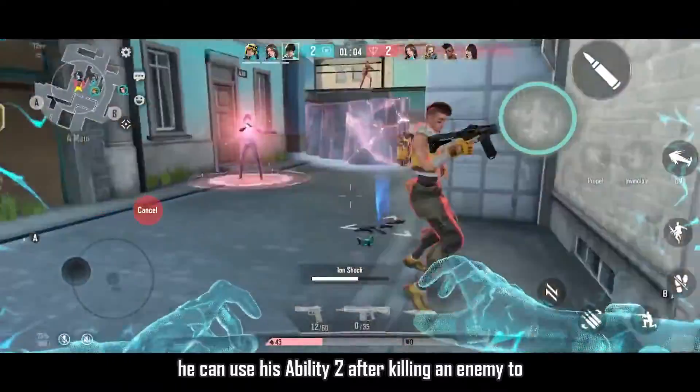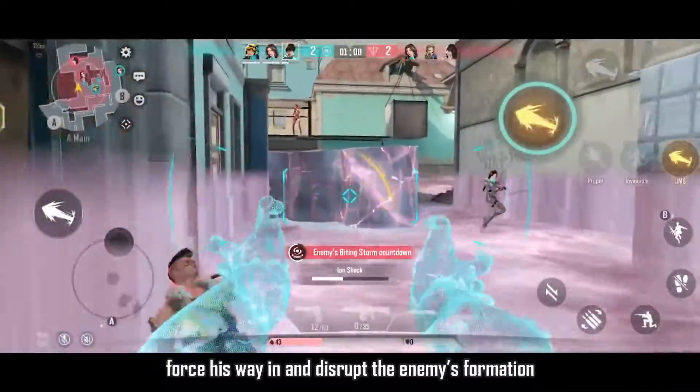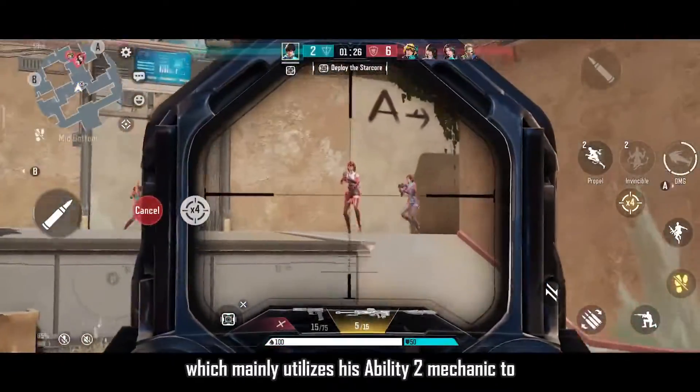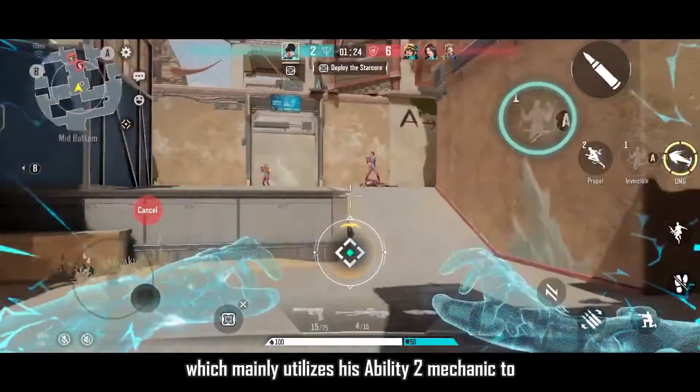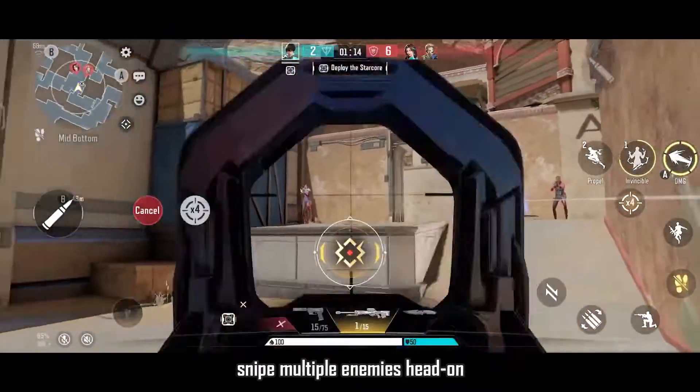When his ultimate is ready, he can use Ability 2 after killing an enemy to force his way in and disrupt the enemy's formation. There's also his sniper gameplay, which mainly utilizes his Ability 2 mechanic to quickly activate invincibility after infiltrating and snipe multiple enemies head-on.